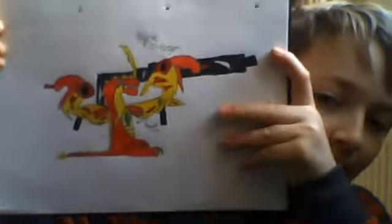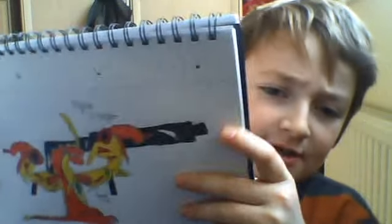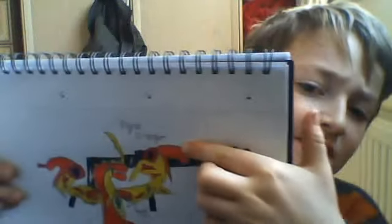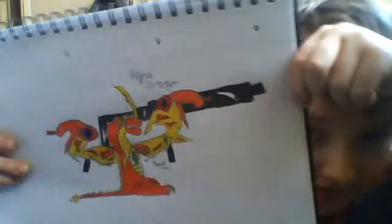There - got two battle gear on. The black one's Boomix, and those things on his wings - he's got that, and then the Drago is out.